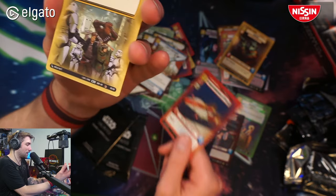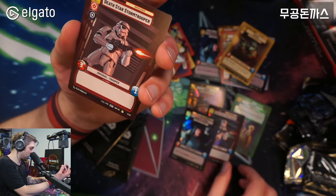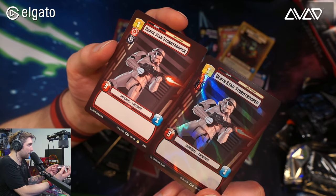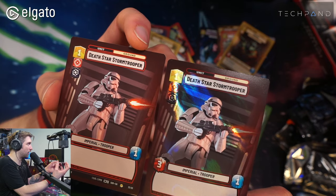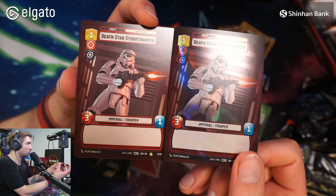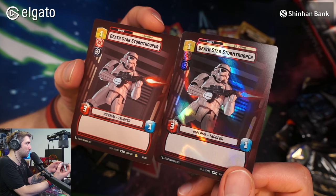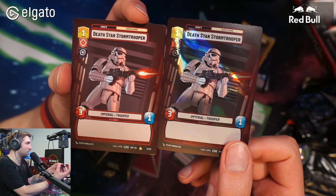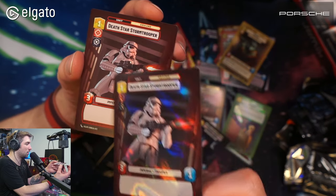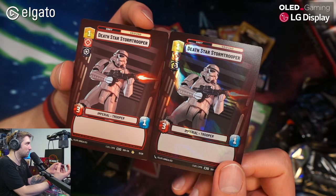Waylay behind this one again. And Death Star Stormtrooper — we can compare it now. The non-foil version is actually looking very good as well. I don't know which one I prefer — the shiny or the not shiny one. Both are fantastic. Great artwork, good composition, very dynamic. Even though he's not moving, it looks like a dynamic composition because it's tilted slightly.